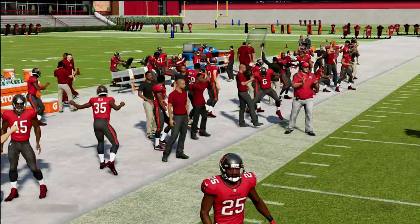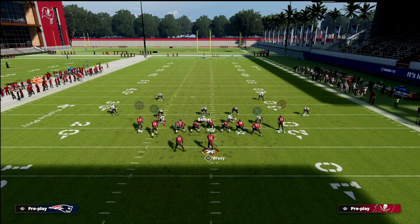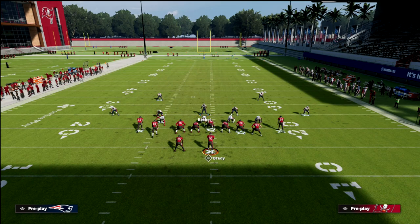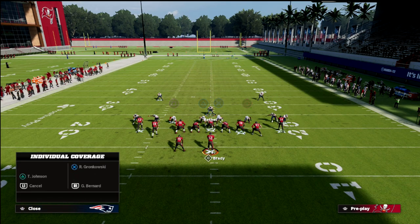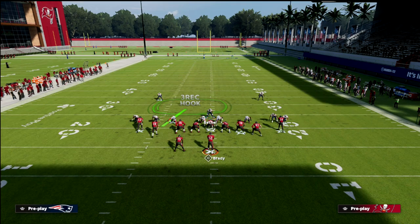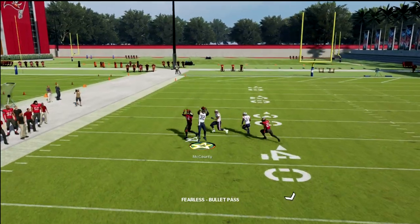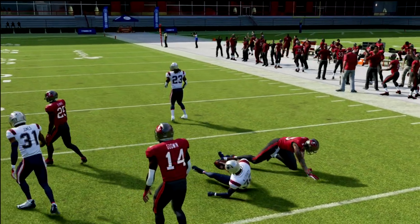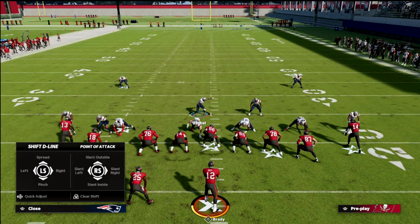The last route combo I want to hit on is a wheel concept — very popular especially in the red zone. You have your vertical hooks, and a three-rack if you want it. The running back should be covered, the slants covered, the post is covered — everything on this play is defended. You don't even have to user anything because they need a pull route — some kind of vertical pull route — to get something open, and they just run out of options. That's what makes this defense so good.